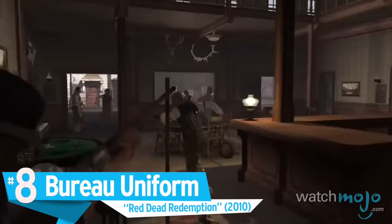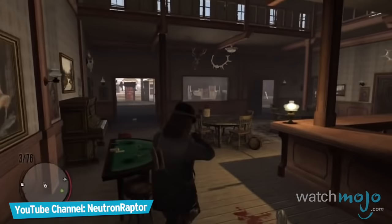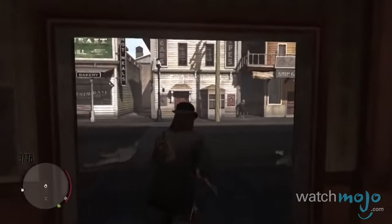Number 8: Bureau Uniform, Red Dead Redemption. Though simple, this costume is a nice end-game bonus.